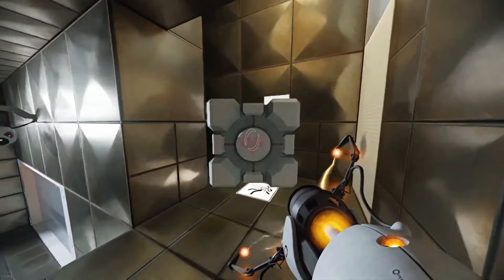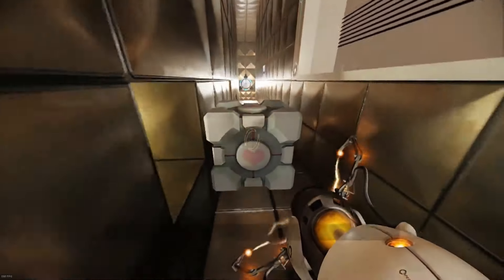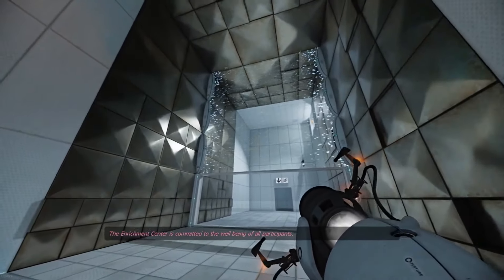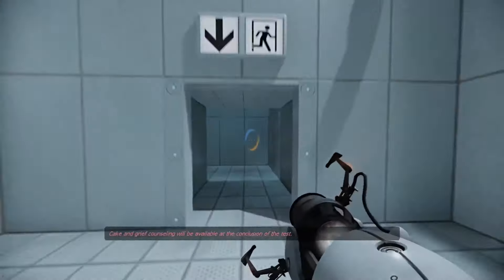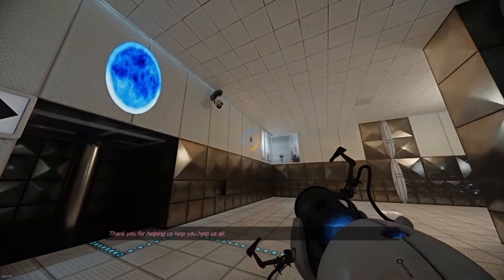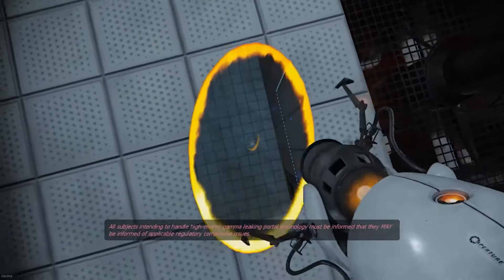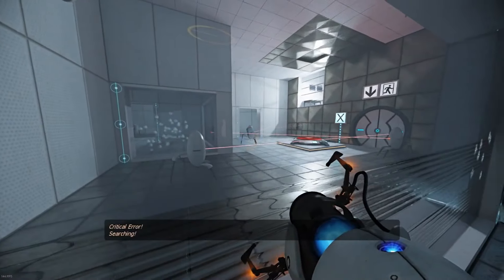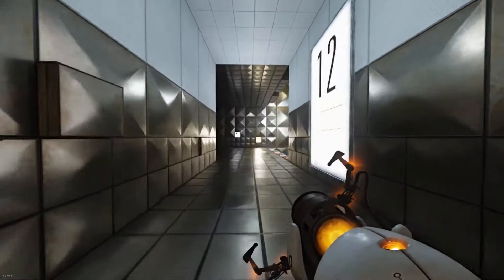Portal's world is sleek and minimalist, with clean white test chambers that gradually become more dilapidated as you uncover the facility's secrets. The atmosphere is eerie yet intriguing, drawing you deeper into the mystery of Aperture Science. Despite being relatively short, Portal leaves a lasting impression. The puzzles are challenging but fair, and the story unfolds in a way that keeps you hooked until the end. The final sequence in particular is a thrilling and satisfying conclusion. If you're looking for a game that combines innovative gameplay with a captivating story and sharp humor, Portal is a perfect choice — a unique and rewarding experience that stands the test of time.